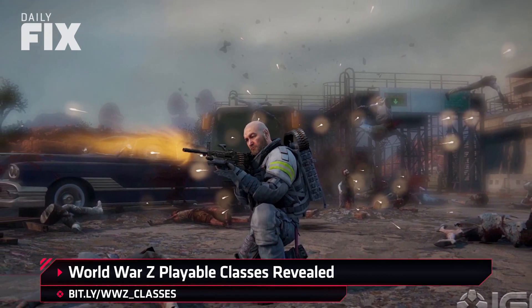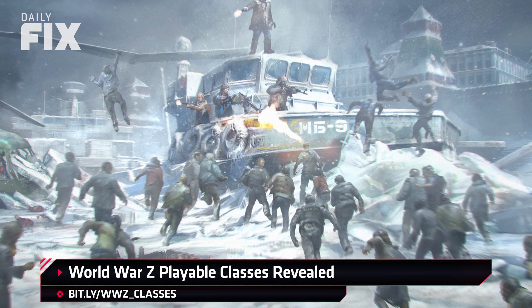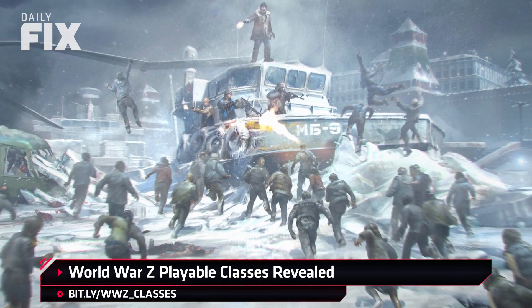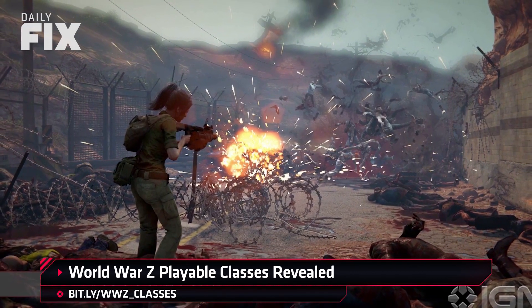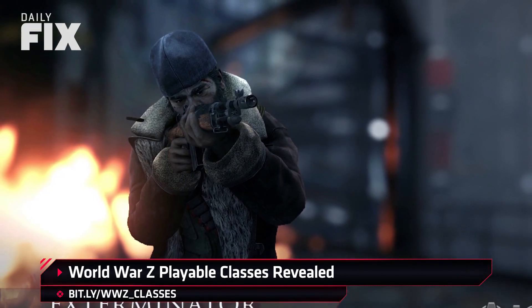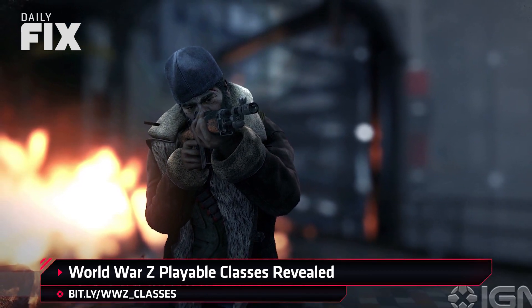The classes include the Molotov cocktail-wielding Exterminator. The Fixer has an explosive ammo case and a perk that restores teammates' ammo. The Gunslinger is the tank of the group. The Hellraiser is a cooler name for a demolition expert. The Medic is, well, you know, it's the Medic. And the Slasher is all about getting up close and personal.